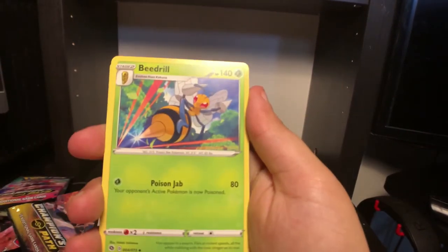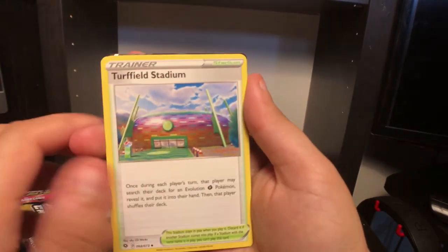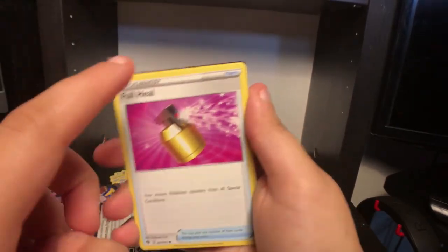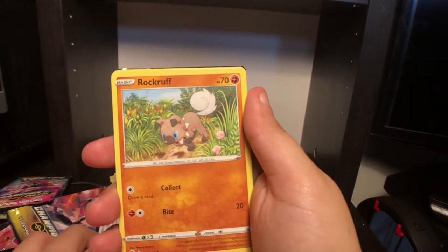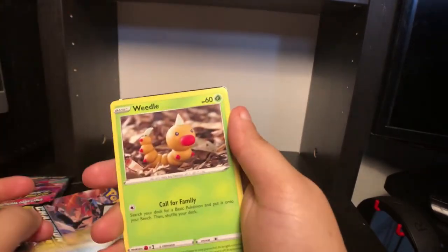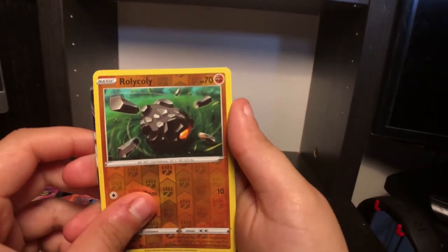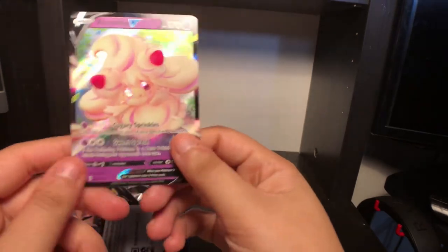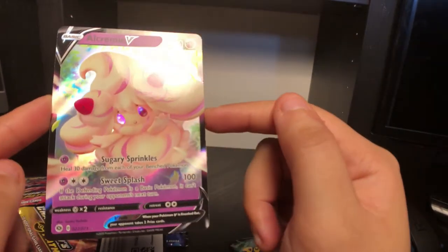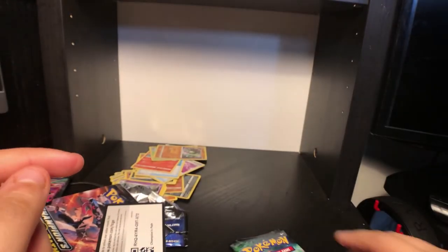Pack seven: Energy, Great Ball, Beedrill - Beedrill always looks kinda cool. Turfield Stadium, Scraggy, Full Heal, Rock Ruff, Galarian Zigzagoon, Weedle, Roly Coly. And Alcremie V! I feel like I have this though, but it's full art. It looks cute - perfect card.